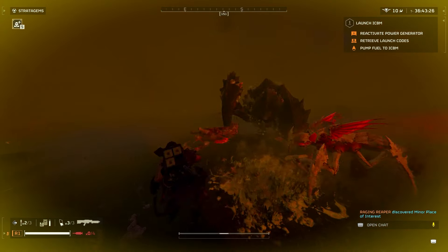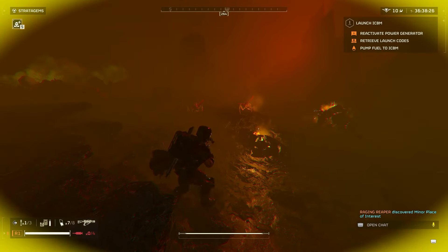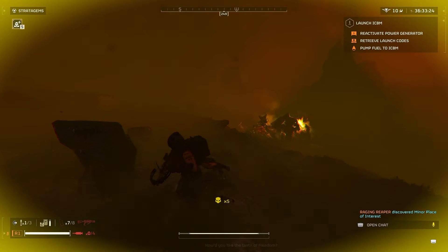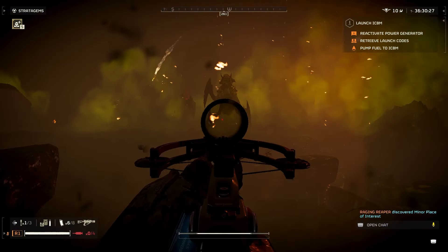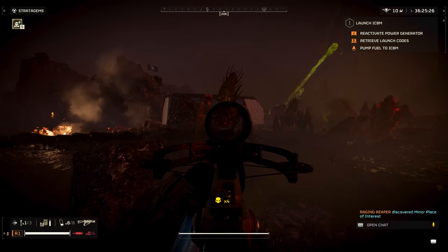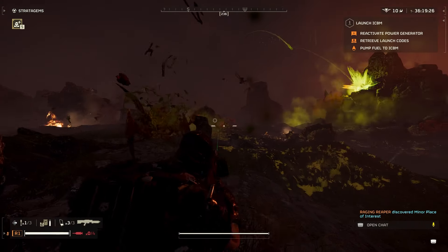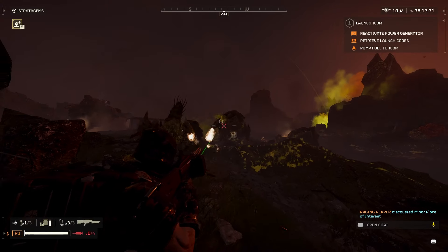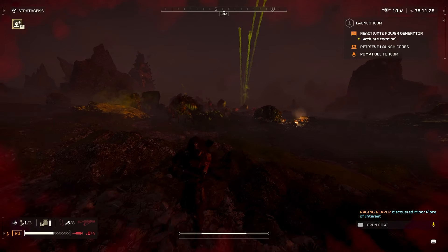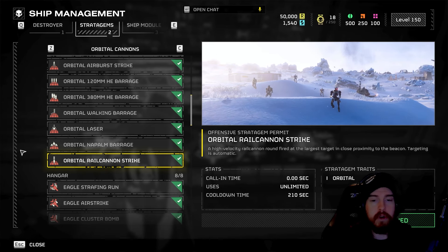For the second stratagem, we're using the Supply Pack. This maintains ammunition across the entire match — not just for the exploding crossbow and Stalwart, but also refilling Thermites and Stims, maximizing overall survivability. You can also supply teammates if needed, though honestly it's mostly for keeping yourself fully stocked with everything you need throughout the dive.